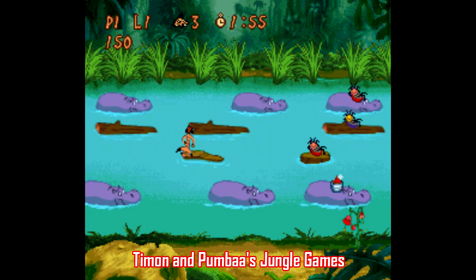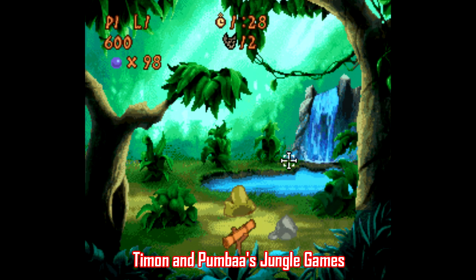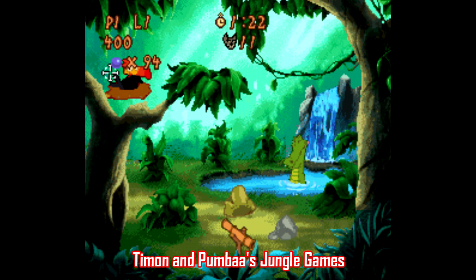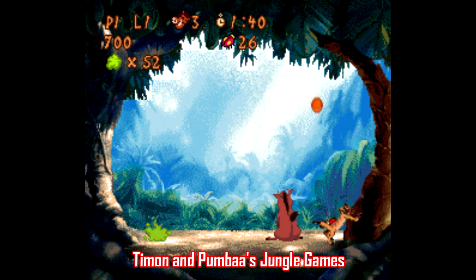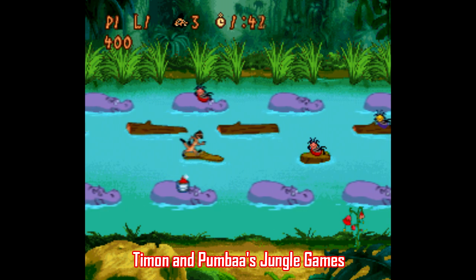Timon and Pumbaa's Jungle Games is, of course, based on the two comic relief characters from The Lion King, and this game appears to have been created solely to cash in on their popularity, because all this game is is four minigames — pinball, a gallery shooter, a Frogger ripoff, and a Space Invaders kind of game where Pumbaa belches at incoming enemies. Each minigame is fine, I guess, although the gallery shooter stage isn't that good. But yeah, it's just four minigames — you're better off skipping this one.